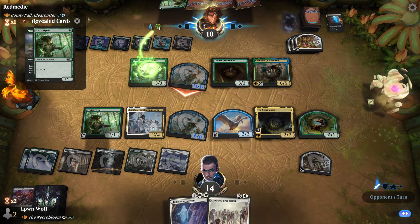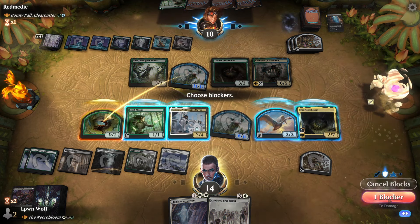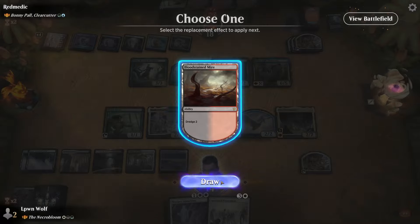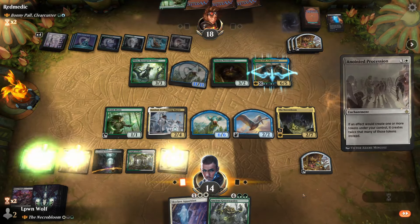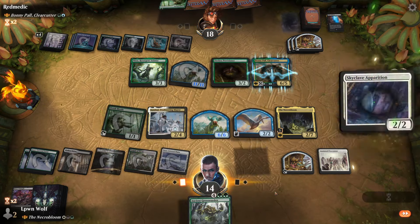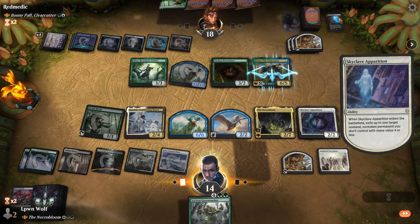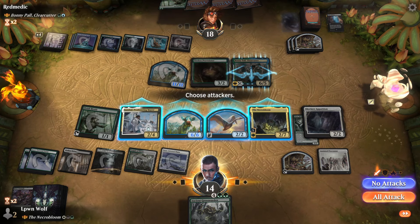No elementals in the deck — I've got a Nissa in my deck and deliberately put in an elemental in case this happened, but they haven't thought about that, so they're basically not getting full value out of it. Definitely want to go for Anointed Procession. I think we're just going to go for Nissa because she's kind of annoying. Attack them back.